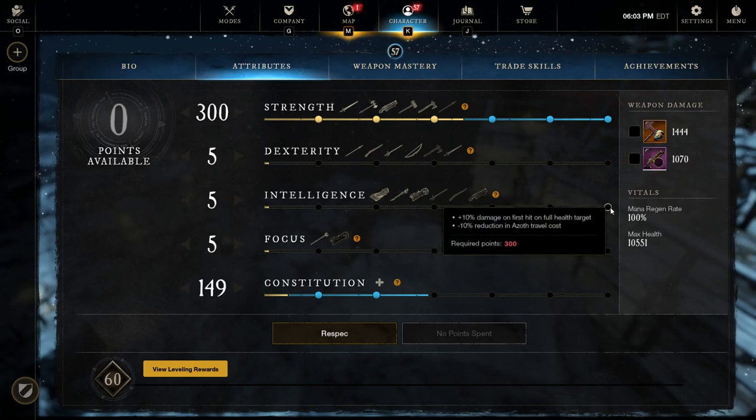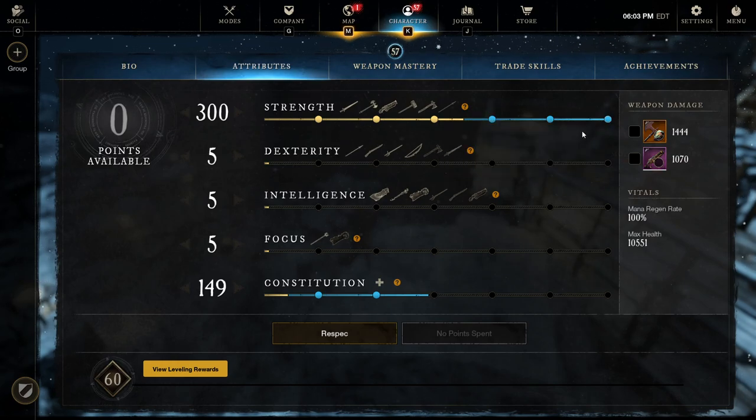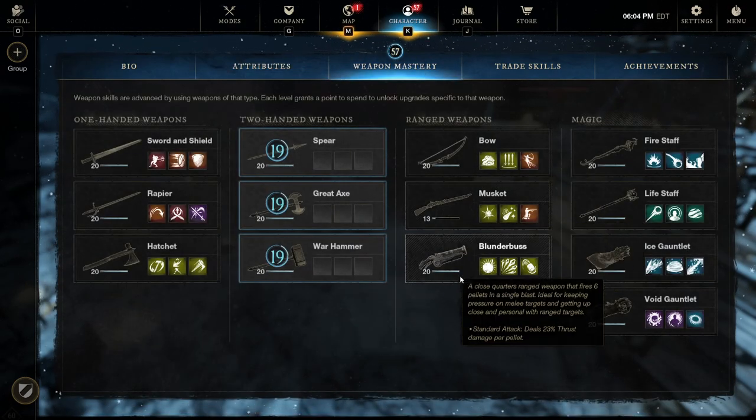I think the blunderbuss pairs well with both strength and intelligence weapons. The intelligence weapon perks are a bit more appealing because they add useful abilities, whereas strength perks are centered around melee weapons - and the blunderbuss is not considered a melee weapon, so you won't get a benefit from a lot of those perks. Keep that in mind, since the bulk of the damage comes from the blunderbuss itself via strength scaling.